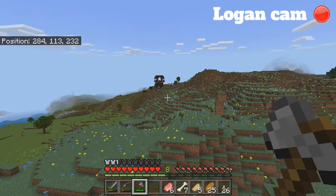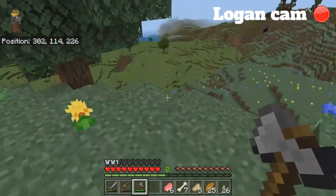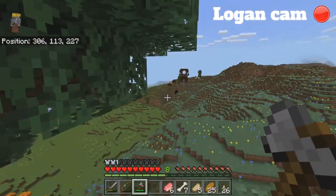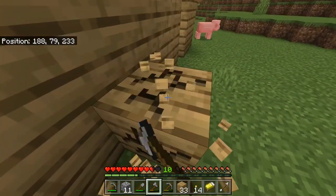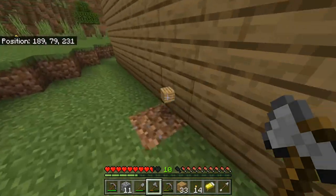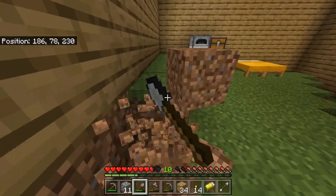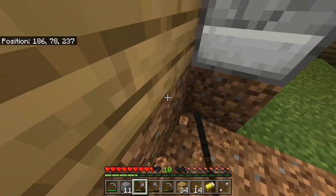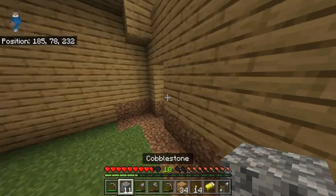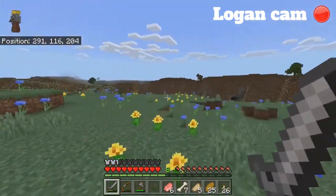I'm scouting out the illager outpost — I'm not right by it but I can see it. They've got a little campsite going. Another thing: I know where we're exploring next after the illager outpost — there's a nice little snow biome I think we should go to. There might not be great stuff but it'll still be fun and entertaining.